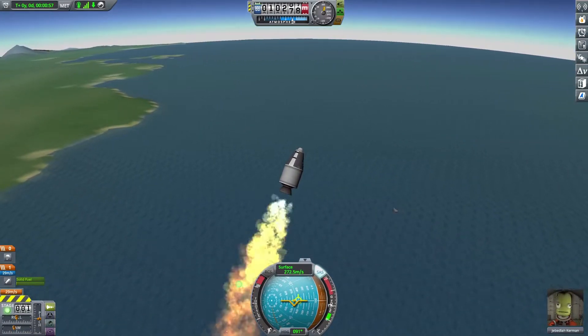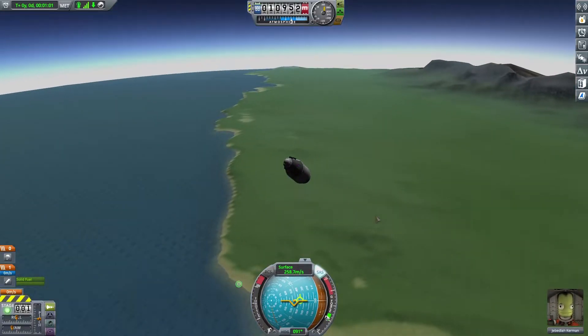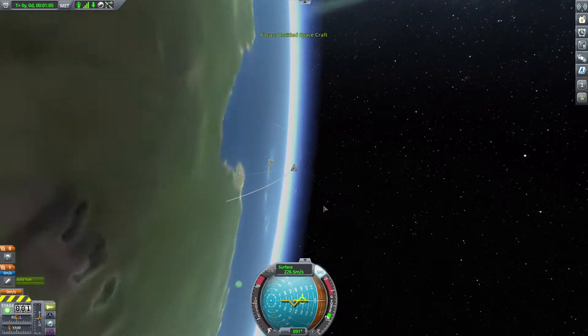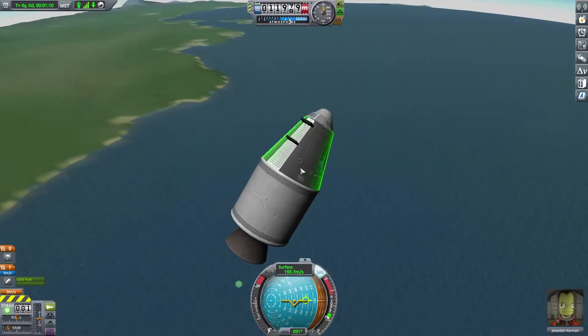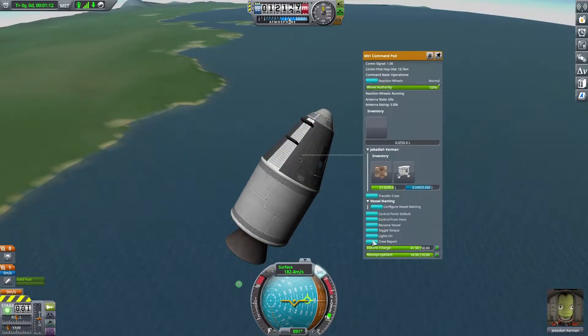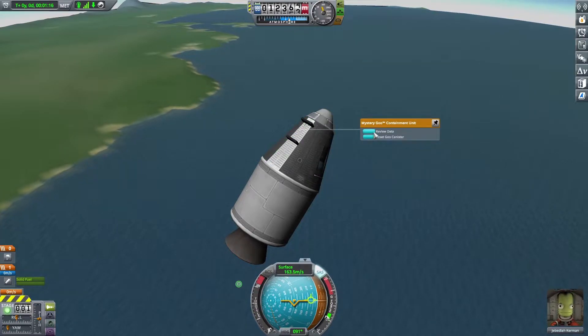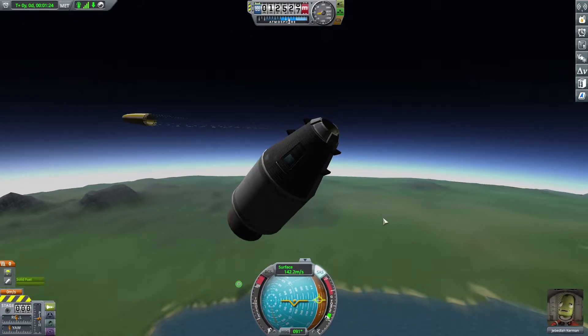The extra weight for that long was pretty bad for our speed, so we're not going to be able to probably reach space or anything with this. In fact, if we look here we're already almost at the top of our arc. But that's okay, because we can just take a crew report from up here. At this level we'll go ahead and take some goo data. Awesome.